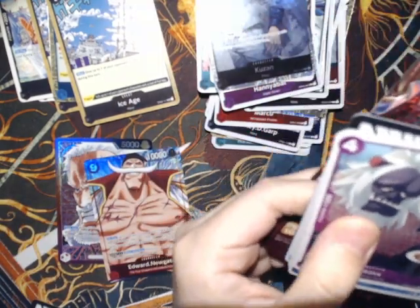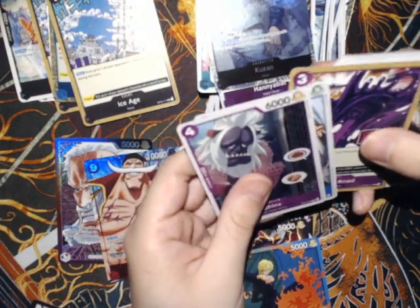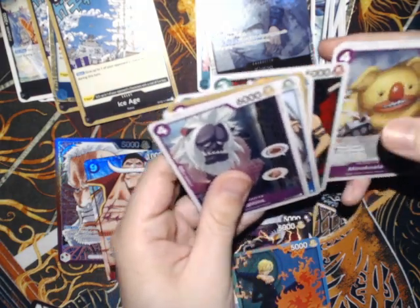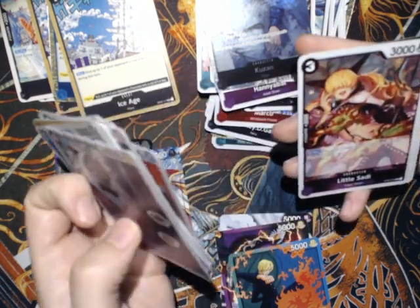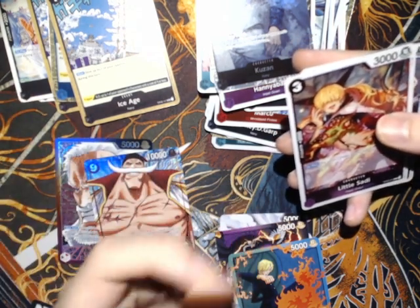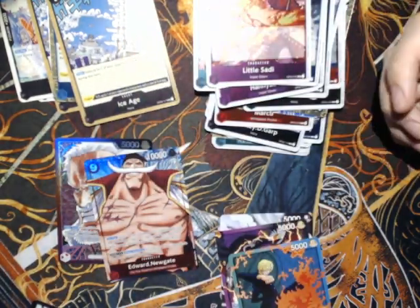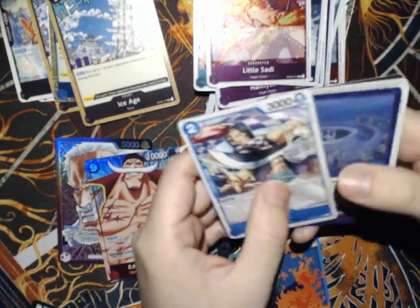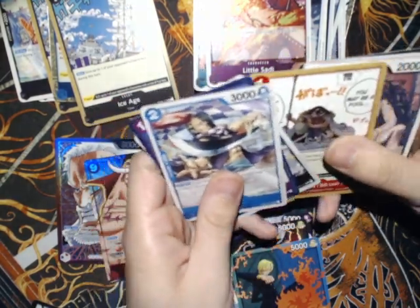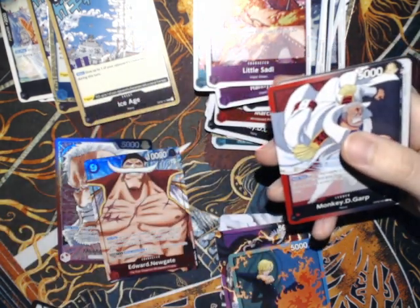I already have my playset of Kuzan but they're going to hold value because they're just going to get scarcer if there's no reprint. Sakazuki is looking like one of the best decks from the new format, at least in the Japanese format, and if people are playing it they'll need Kuzan. I wanted to guarantee my playset as soon as I could — well, I waited and the price increased, then increased again. I still got them lower than what the price is now, so I'm not too upset, but they just kind of skyrocketed as people get ready for the new set.